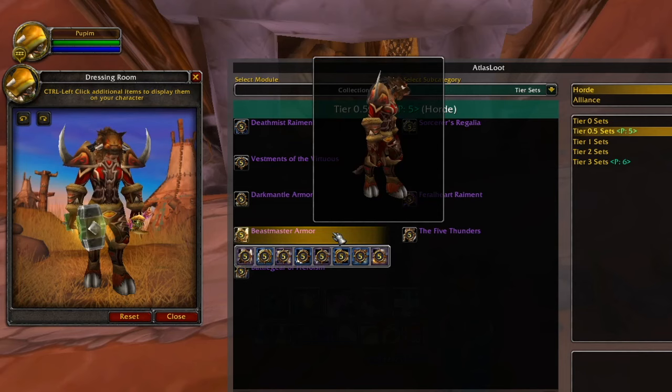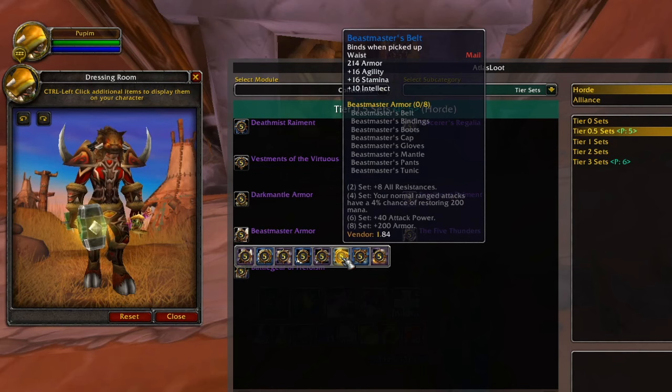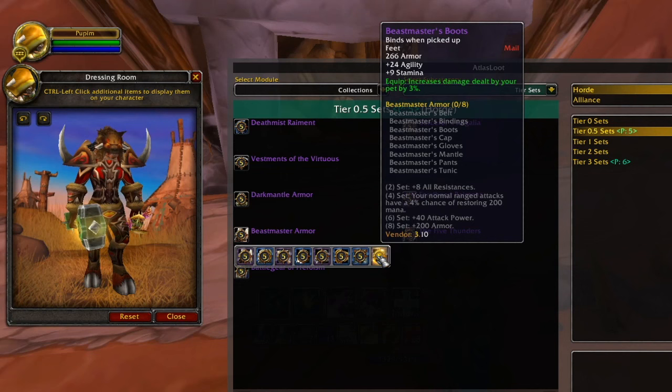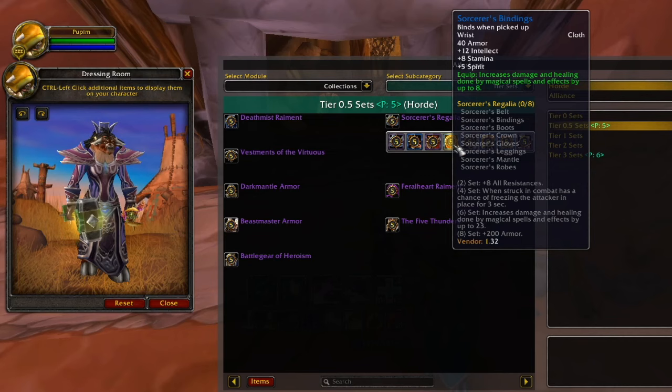The Hunter set's special thing is the increase in your pet's armor, crit, damage done, and maximum health. The chance on hit to restore 200 mana is now also a four-piece set bonus. I suppose that this gear could be very good for solo grinding mobs in the open world. The set looks good and might not be too useless in PvP due to the four-piece set bonus, though PvP gear would outweigh it by far.